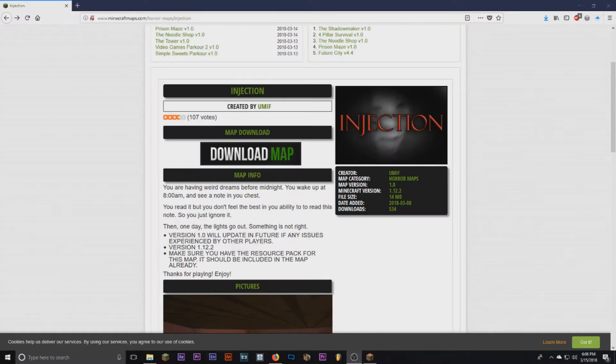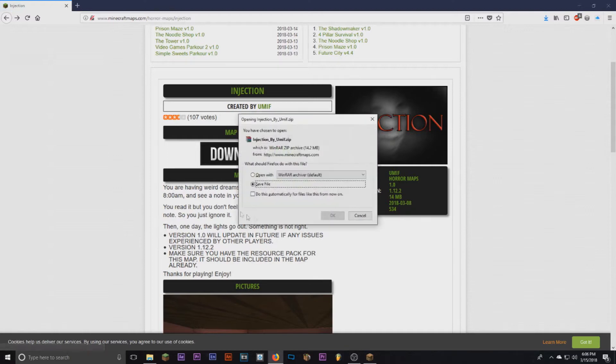Greetings everybody, I'm BrashExodus and welcome back to a Minecraft video. Today we are going to be playing this — it's going to be called Injection, it's by Umif. I don't know how to say your name. The file size is 14 megabytes, it's for version 1.12.2 and we do have that. To download, just click download here and it'll pop up and you press save and okay.